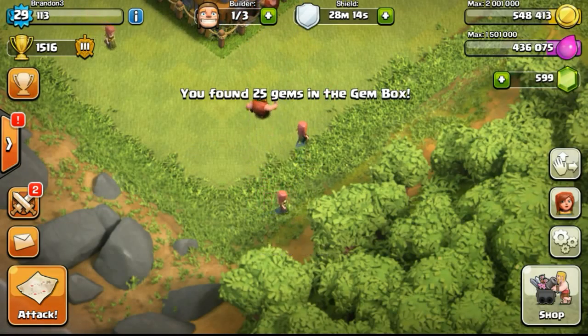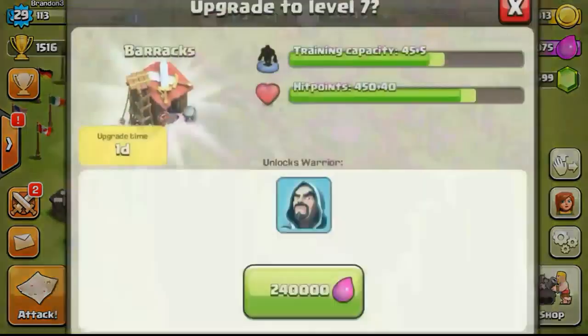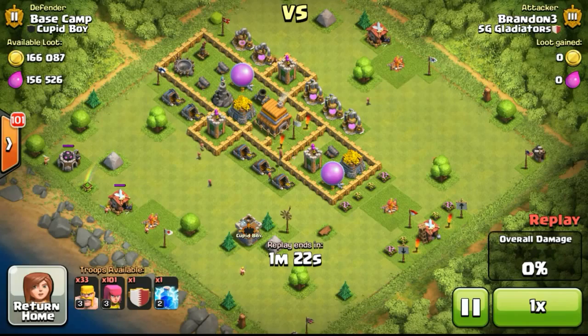Getting 25 gems from the gem box was really nice. We are a few steps closer to our 1000 gems to get the 4th builder. So doing the next upgrade - upgrading the barrack to level 7.